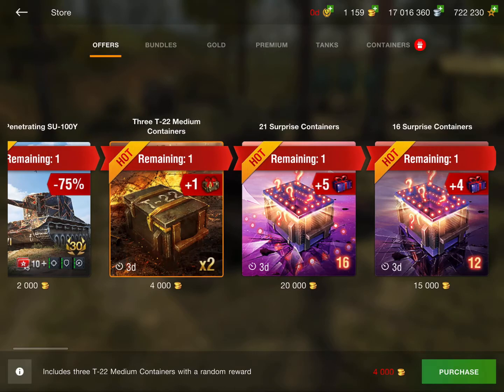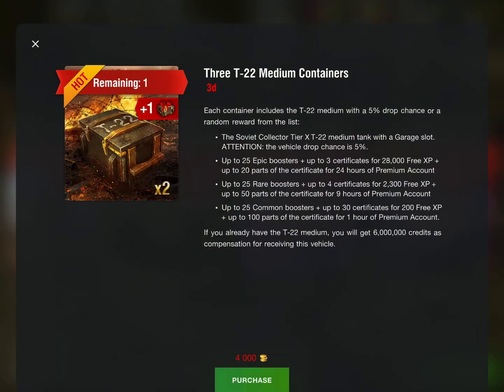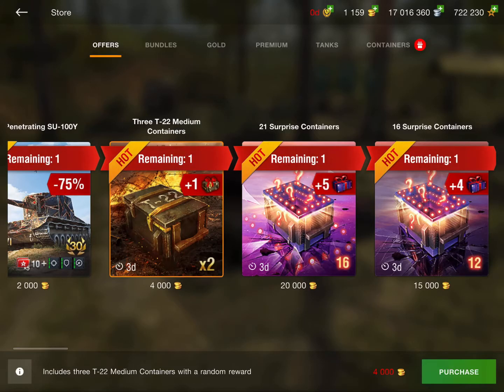Moving on to three T22 Medium containers. These are definitely not worth it. 4,000 gold and you only get three containers. The drop chance is 5%, so it's not a horrible drop chance, but I would not recommend getting the T22 Medium containers.